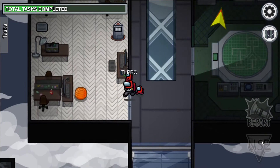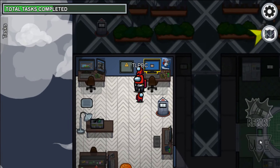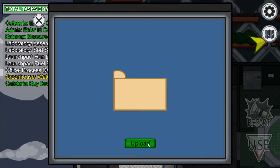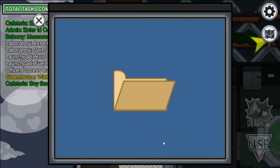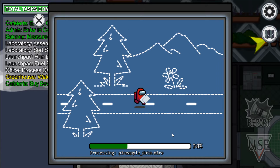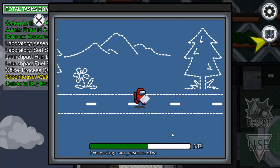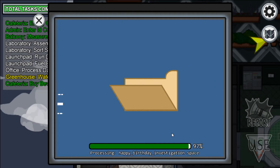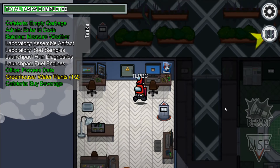Next, in the office, is the Process Data task. You click on the Use button, then Upload. It's very similar to the download-upload tasks on the Skeld, but you don't have to download anything — you just come here and upload. That task is done.